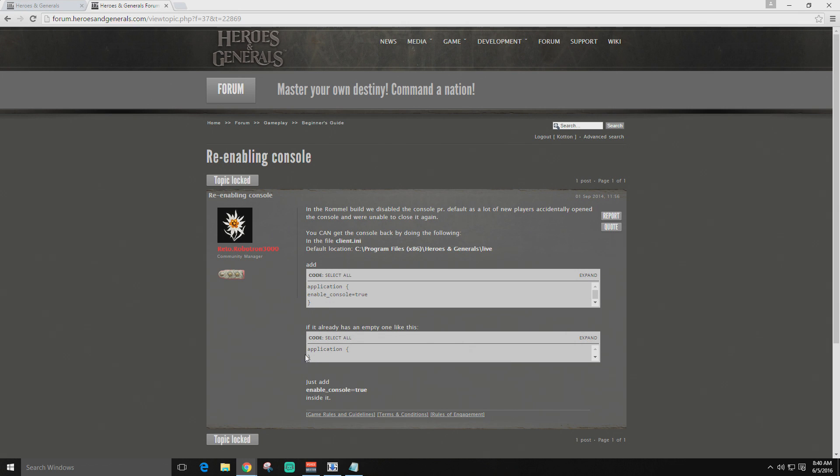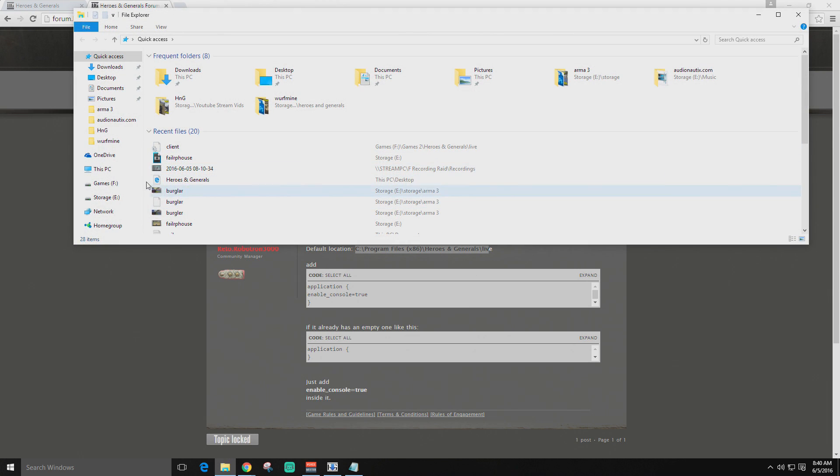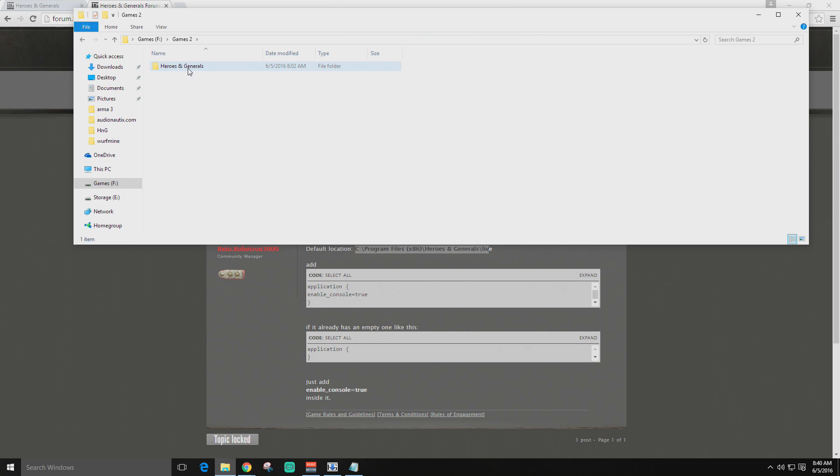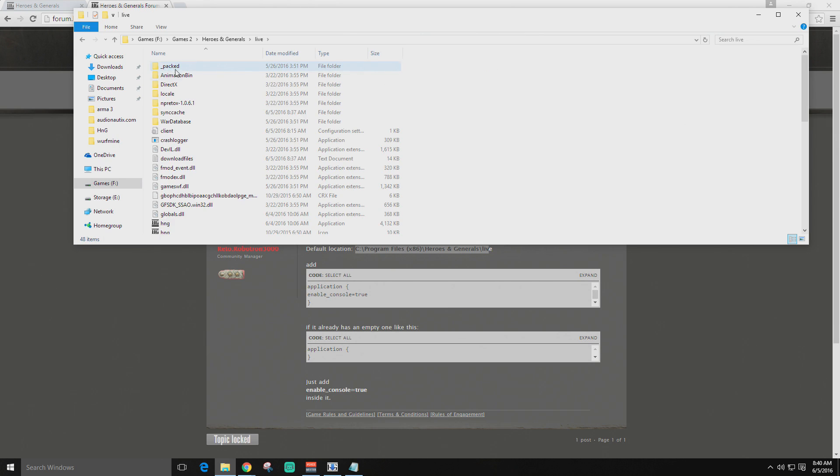When you open your notepad it's going to look like this — on the first two lines you're just gonna highlight that and then paste this new code over it. You're gonna want to navigate to wherever your Heroes and Generals is installed. For most of you this is gonna be your basic C Drive, Program Files x86, Heroes and Generals Live. For me I have it on a different hard drive but it's the same protocol — go to your games folder, Heroes and Generals Live.